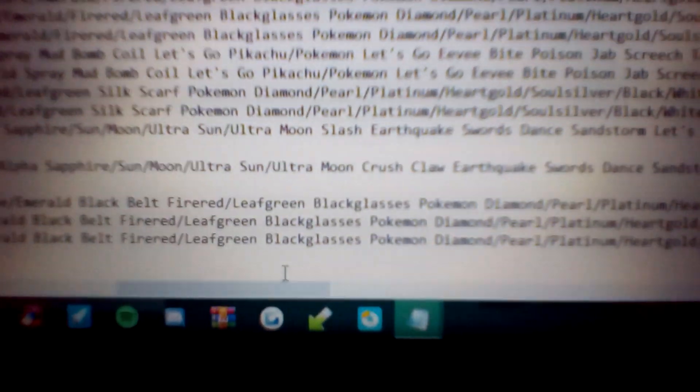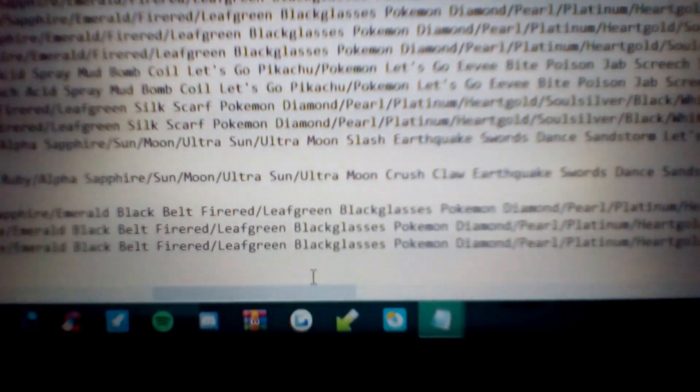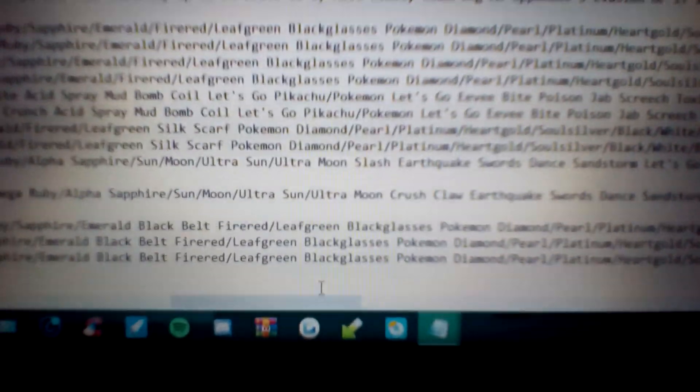Then for FireRed and LeafGreen, there's the Black Glasses. Black Glasses powers up Dark type moves by 10%, so it'll be good for Bite or Crunch. Then for Diamond, Pearl, Platinum, HeartGold, SoulSilver, Black, White, Black 2, White 2, X, Y, Omega Ruby, and Alpha Sapphire — for offline, you want the Life Orb. The Life Orb powers up all your attacks — special and physical — by 30%, but all your attacks will also cause recoil damage to you, roughly 25% based on damage dealt. So be careful, because with power comes risk.